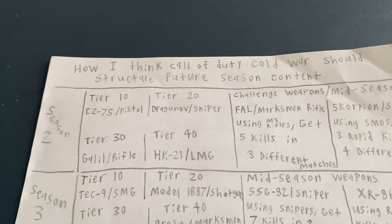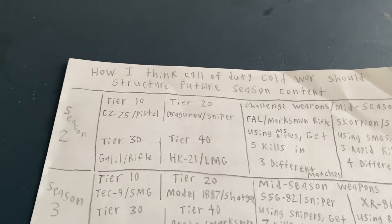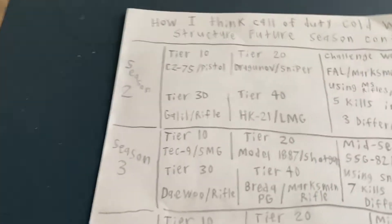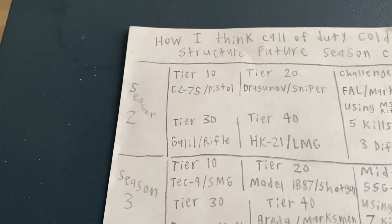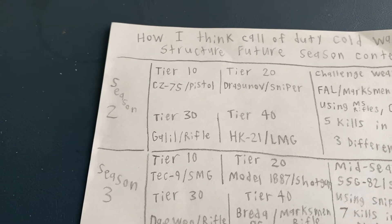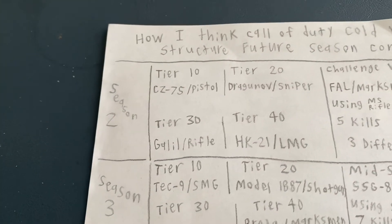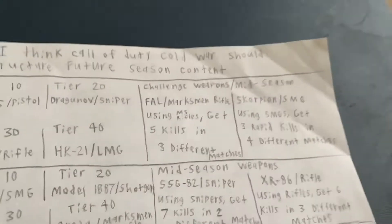This is how I think Cold War should structure future season content. This video is really going to be more about weapons. Season 2 is just around the corner. I'm kind of hoping they go with an average 6 weapons instead of 3 like they did in the last game, since Modern Warfare 4 had way more content than Cold War did. For Season 2, I'm hoping 4 weapons for tiers and 2 for challenges.